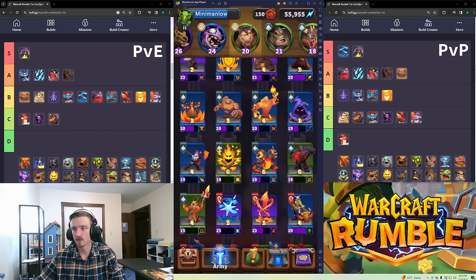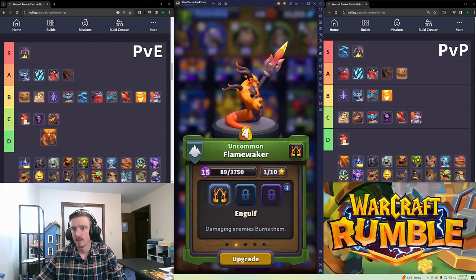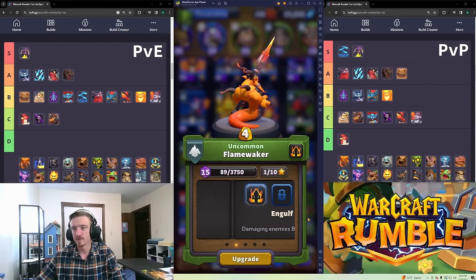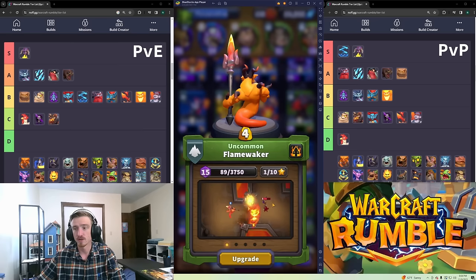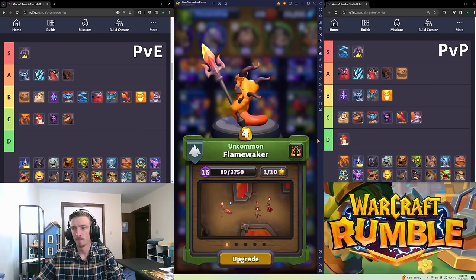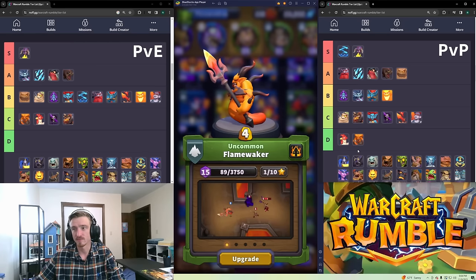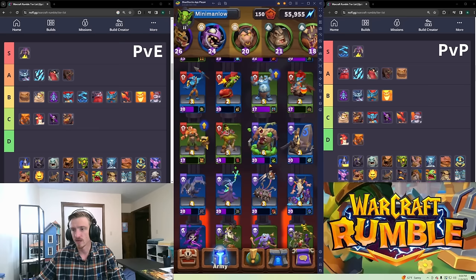Flamewalker is a Bombard unit that can only hit ground units but has a really long range. In PvE I'd say he's probably high C tier. In PvP I think he's probably D — he's four gold and he just doesn't do enough for what he does.